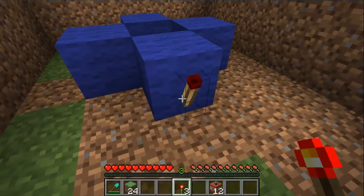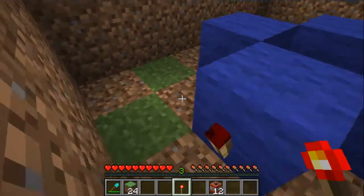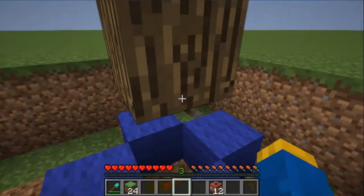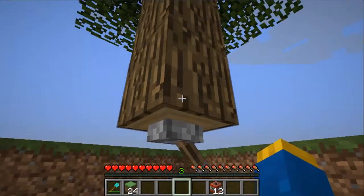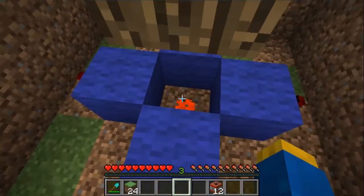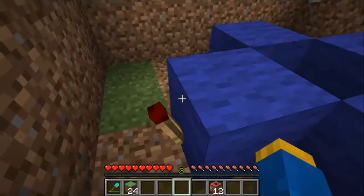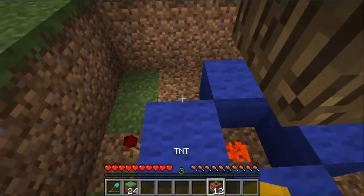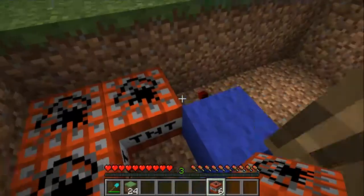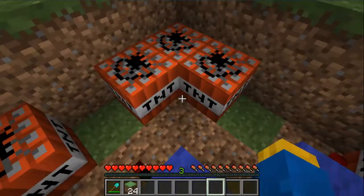Now we get our redstone torches and put them around. This will deactivate the torches, which is what we need — because we don't want this TNT going off in our face. When they destroy the block, the lever will go, which means there will be nothing left to power the redstone dust, which means it will turn on the redstone torches, which will then activate the TNT. The next part is the fun part — TNT. I'm going to put three in each corner, and again, it's more than enough to injure someone or even kill them, as you saw at the beginning of the video.